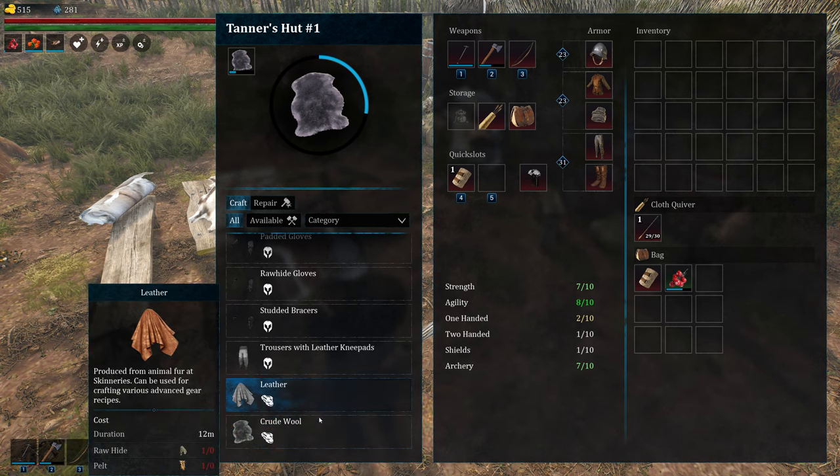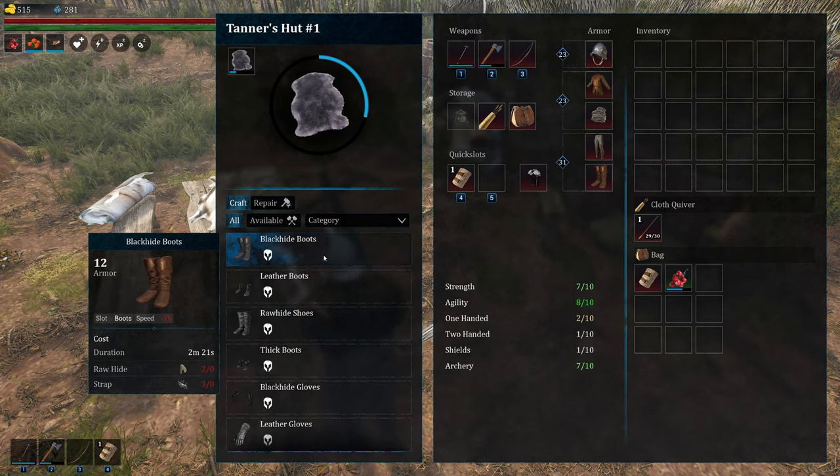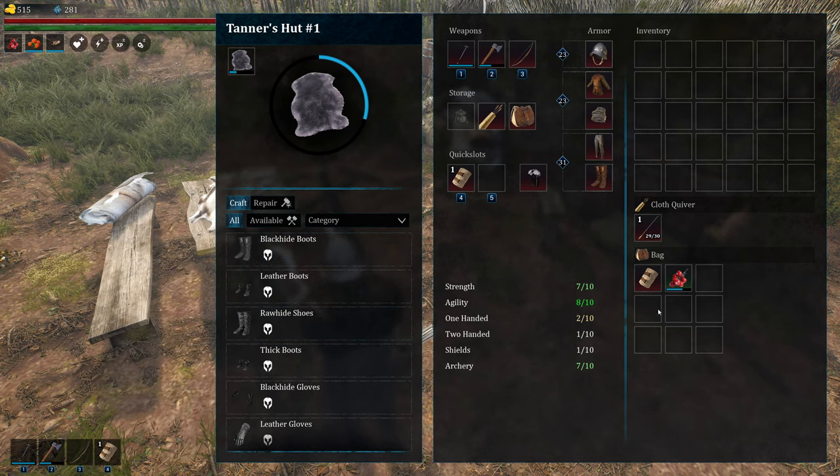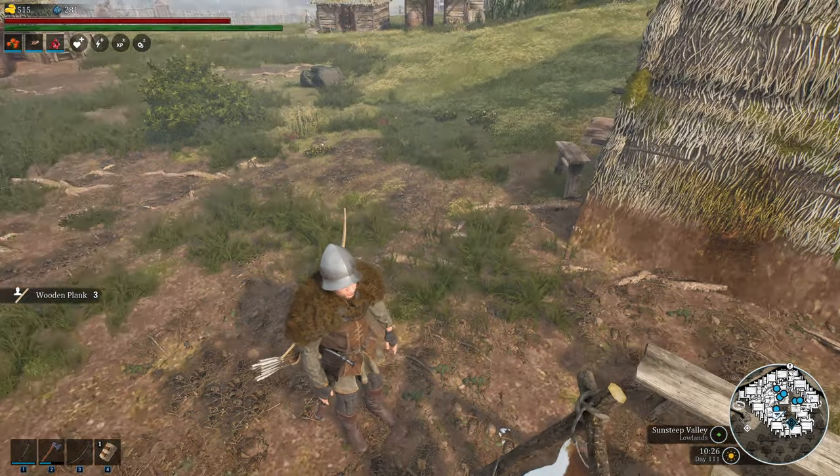And if you put one on here, you have to get through this before you can make anything else. If you want to make these others — no, too bad. You're not done with this yet, so you have to continue until it's done — all 10 minutes. And it's awful. I'm like, why would they do this? This is a horrible design. But they didn't do that — they gave us something else.